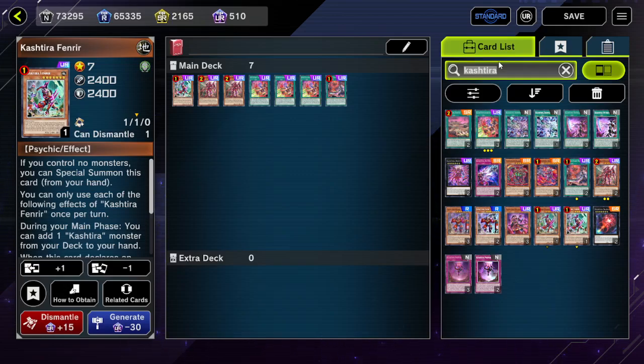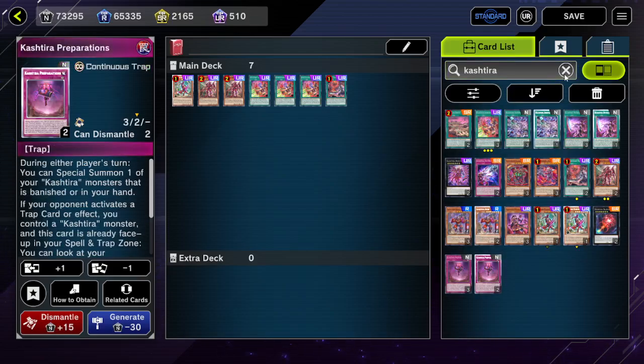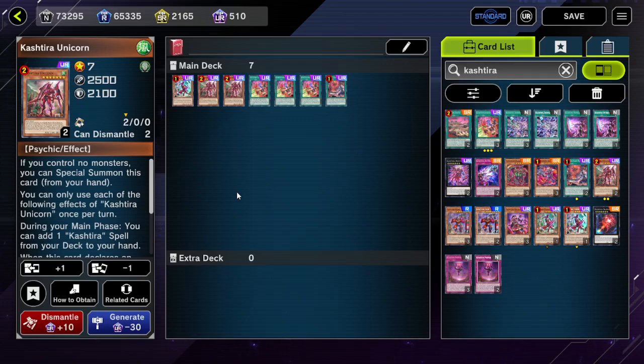We also have the idea that if we wanted to remove a bunch of monsters off our opponent's board, there are options like Sphere Mode, Lava Golem, and Kaijus — and each of those has its own different niche. If your opponent has a really dumb board, Sphere Mode can do the trick. But if your opponent doesn't even have three monsters on their field, Lava Golem would be better, or potentially a Kaiju might be the better option if you need your normal summon over Lava Golem situationally.